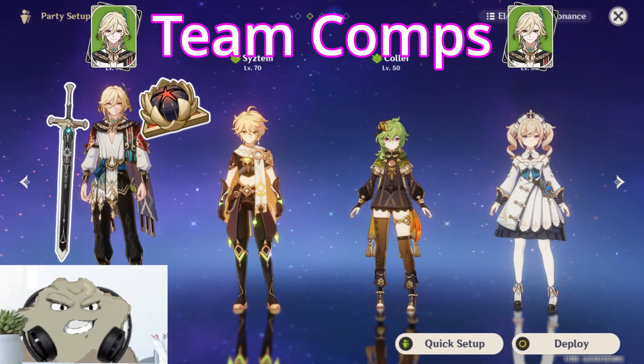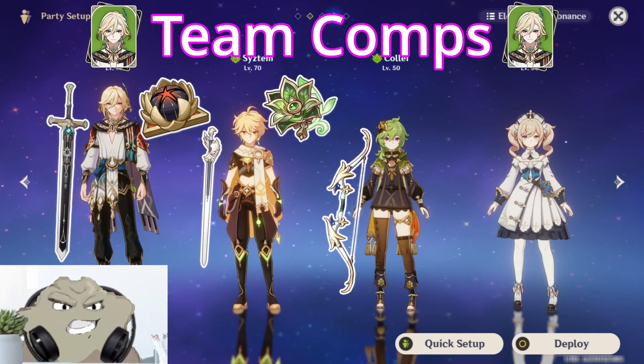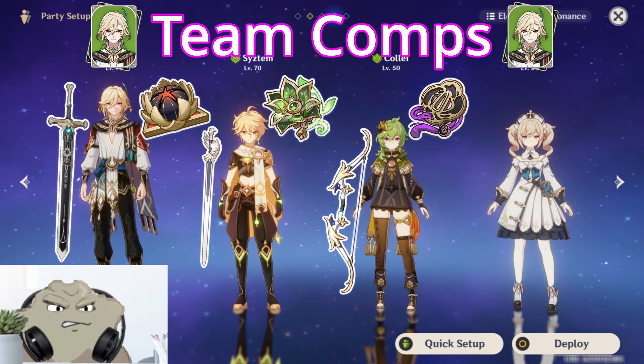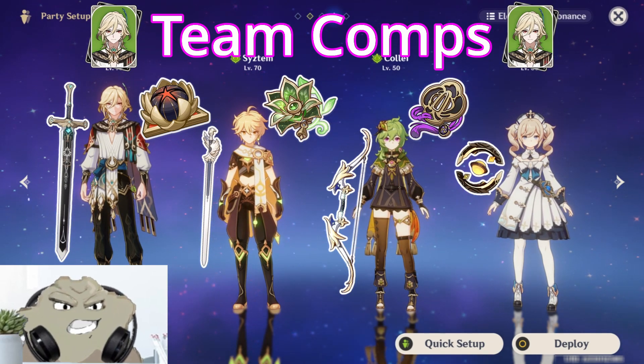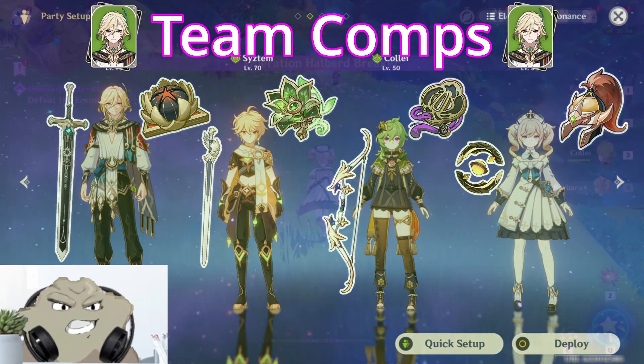Next up is Dendro MC with Favonius Sword and 4-piece Deepwood. Then Kali with Favonius Bow and 4-piece Emblem. And Barbara with Prototype Amber and 2-piece Tenacity, built for HP%.